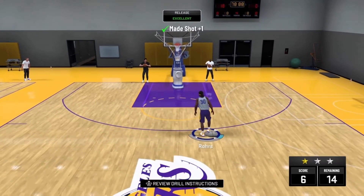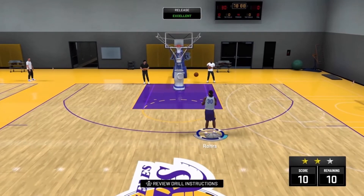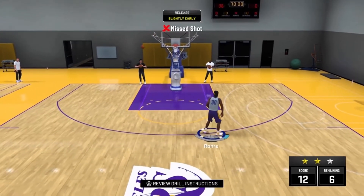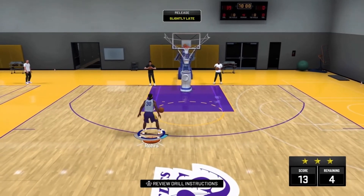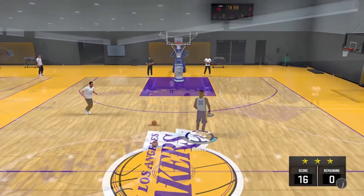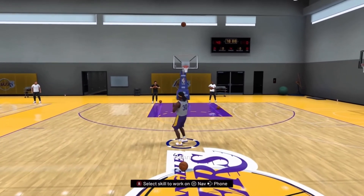If you're trying to grind shooting badges especially, I'd really recommend coming to the team practice facility. You do need to play MyCareer first to unlock the drill selection. If you choose a medium drill and get three stars, you get 700 badge points, and you can do that four times - that's 2,800 total, which is a pretty decent amount of badge progress. As you can see I finished the drill and it adds 700 to your shooting badge progress. Then you can do this three more times.